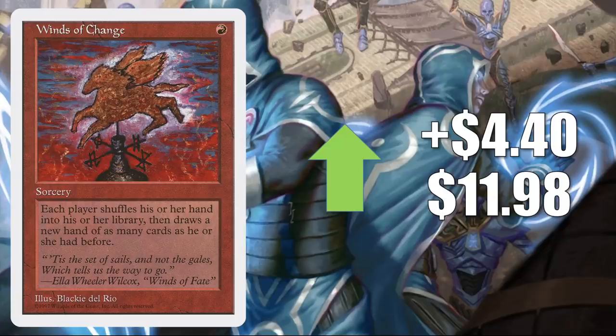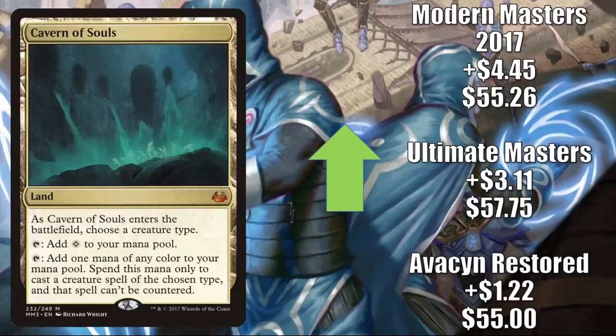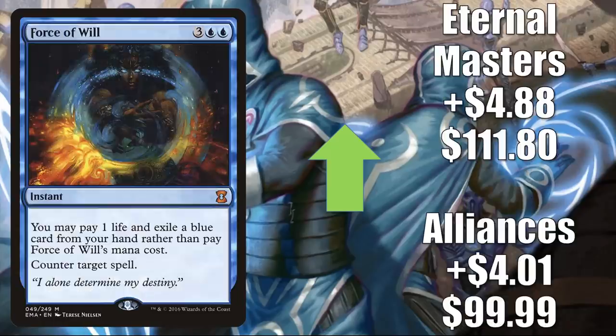Winds of Change from 5th Edition is going up $4.40 to $11.98 — this copy dried up. The Locust God was reprinted in Timeless Wisdom; this card is also good with Shabraz the Sky Shark and Zerix the Writhing Storm from Arcane Maelstrom. Cavern of Souls: if you like to play tribal decks, you probably want this card. Avacyn Restored goes up $1.22 to $55, Ultimate Masters up $3.11 to $57.75, Modern Masters 2017 goes up $4.45 to $55.26. Force of Will is great in Vintage, Legacy, and Competitive Commander — Alliances up $4.01 to $99.99, Eternal Masters up $4.88 to $111.80.